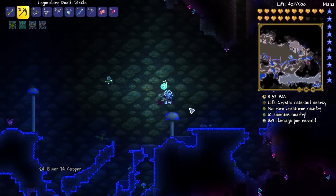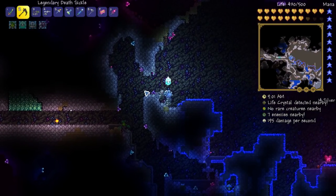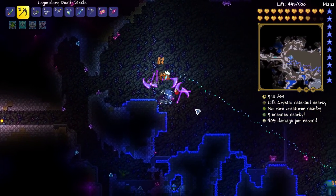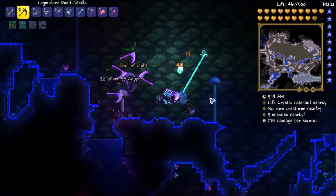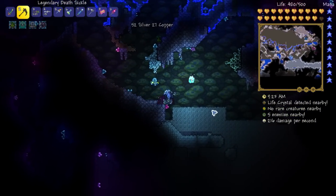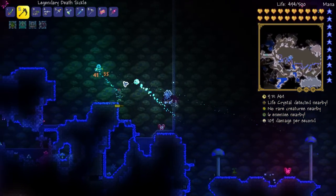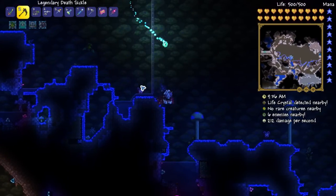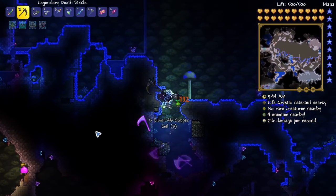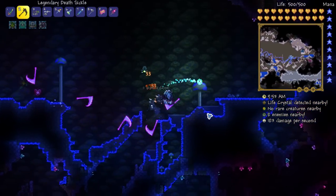Getting these truffle worms is pretty convenient in this area. This isn't like a proper farm or anything, but it works for just a lazy area, which is nice. All you need is a little bit of room to run back and forth. You just have to make sure you kill enemies rather often. Any time the mushroom biome enemies spawn - and you have to be underground to find truffle worms - there's like a 1 in 8 or some odd chance of that spawn being a truffle worm. I just try to keep spawns as low as possible and fly over when I see a truffle worm on my radar.